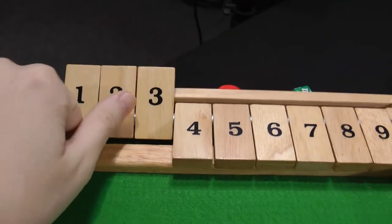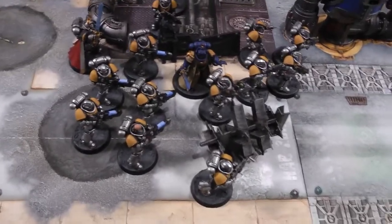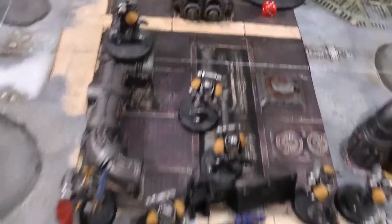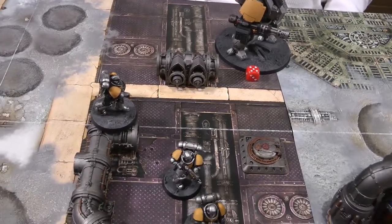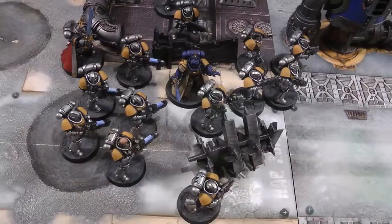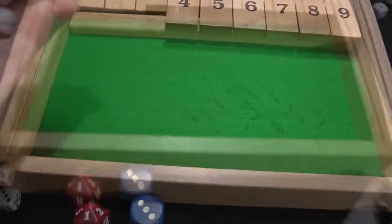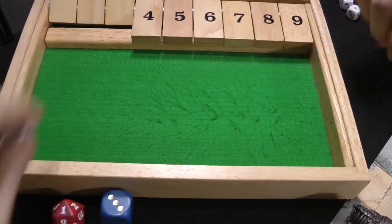On to Space Marines turn three. All units move up normally. The Intercessors abandon their line formation since the Terminators are now on the board. Hellblasters move up; the Librarian slots in behind the Intercessors. Captain moves up behind for his aura; the Dreadnought moves at six inches in its middle bracket. Lieutenant Calcius moves to help with re-rolling ones. In the psychic phase, Psychic Fortress manifests on the Intercessors with an eight. Smite is attempted — rolled six — but the Death Guard successfully deny it with a twelve.